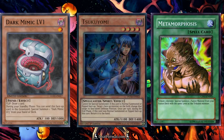The reason we're going to play Dark Mimic Level 1 in Goat Format is because it combos with Metamorphosis to summon Thousand Eyes Restrict, and with Tsukuyomi to let you draw multiple cards.